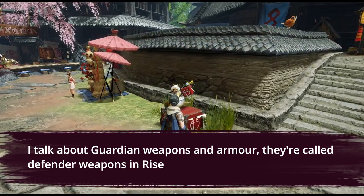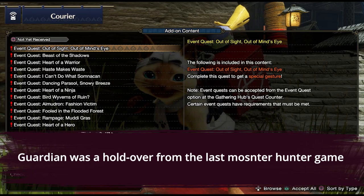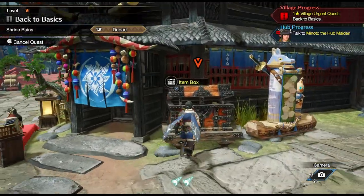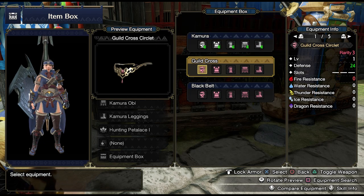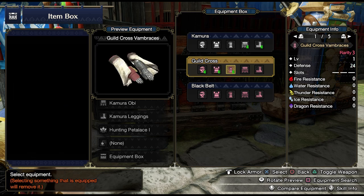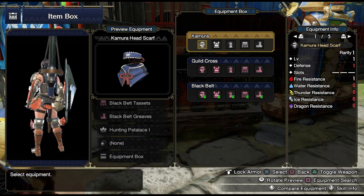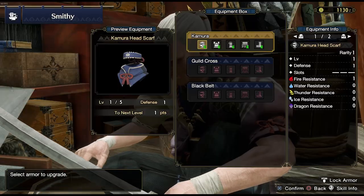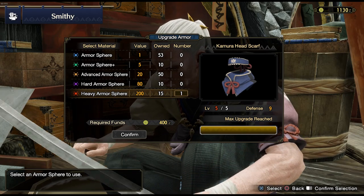Tip number one: don't use the Guardian armor and weapons, unless you already understand what they are and know that you want to use them. When Capcom released the Sunbreak expansion, they also added in Guardian armor and Guardian weapons. The weapons are really powerful for the sections where they're relevant, and the armor is similar but for defense. They're also some of the most easily upgradeable and craftable weapons you can come by. So what's the catch? Why am I telling you not to use them?